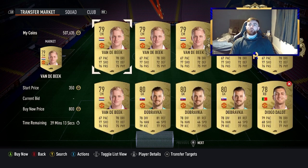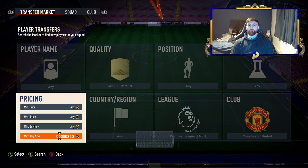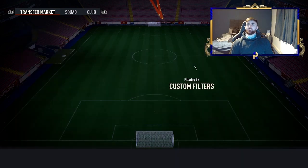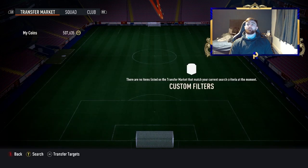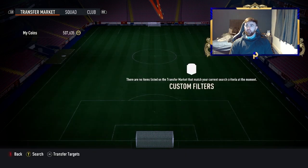First of all, go on this filter: Premier League, Man United, Gold Common. At 800 coins you're going to be easily selling these for about 850, which means you can snipe down to 650–700. You do have the option of sniping or bidding — I'm going to show you both. These are gold commons, and one popped up literally straight away.